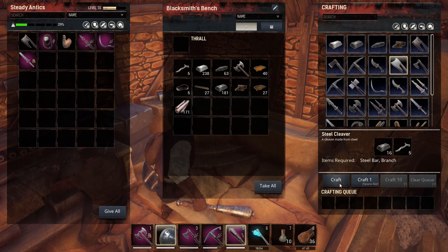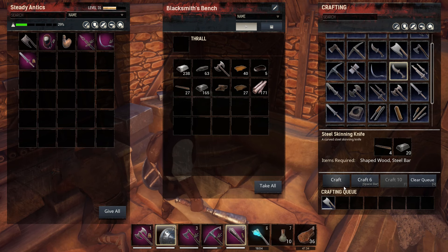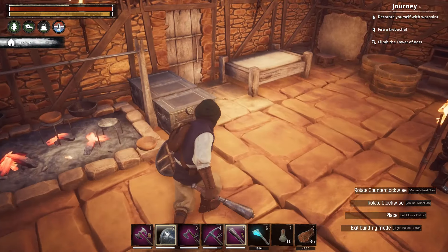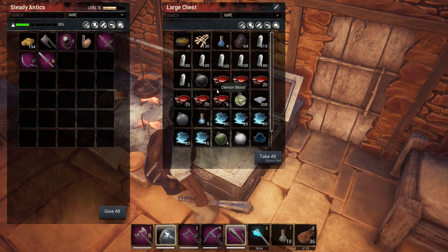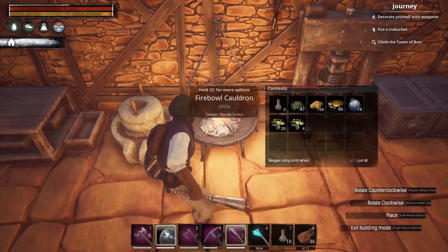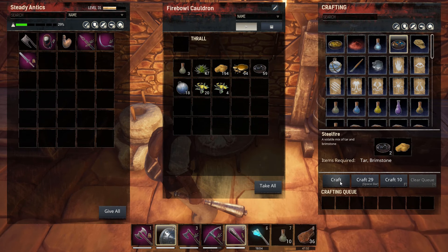We've got our wheel of pain which can hold four recruits, and with this we also get a torture table. You can put a recruit on the torture table, and you can make a better iron truncheon and rawhide bindings which last a lot longer and knock them out more efficiently. Then we also put the blunted weapon fitting on the truncheon, which makes it do more concussive damage, meaning it'll knock them out better. That's awesome.